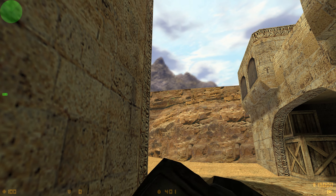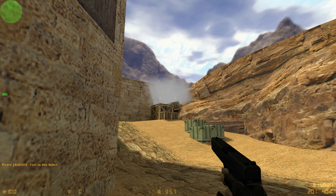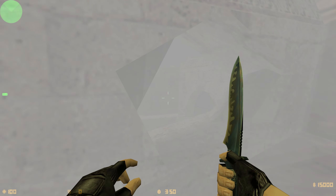If you find yourself pushing mid on those two, you can simply throw a smoke at the upper left part of the big rock for it to bounce straight towards window. The smoke is very efficient and easy to use, so make good use of it — and until next time.